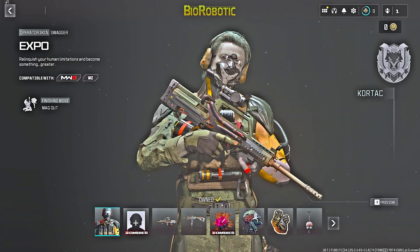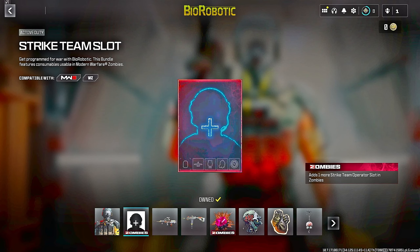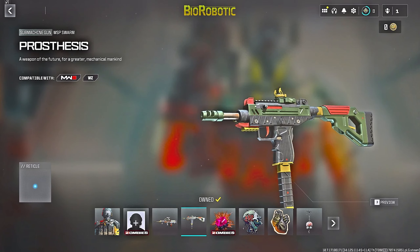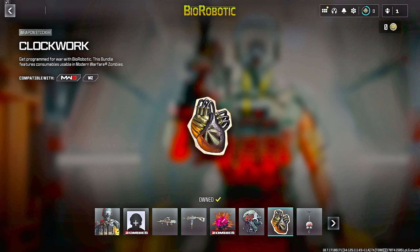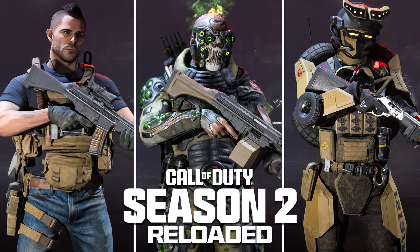The last bundle in Part 1 is the Bio Robotic operator skin called the Expo — comes with a strike team slot, two weapon blueprints for the DG-58 and WSP Swarm with no tracer rounds or animations, a refined Ethereum crystal for Zombies, plus a large decal, weapon sticker, and weapon charm. These are pretty much all the bundles releasing within the upcoming two weeks.